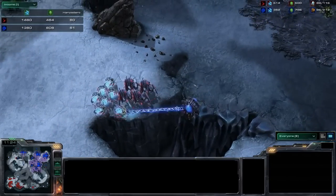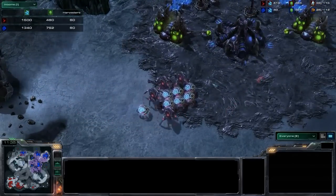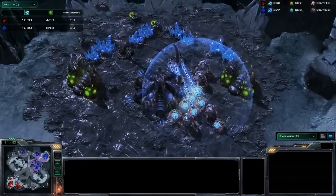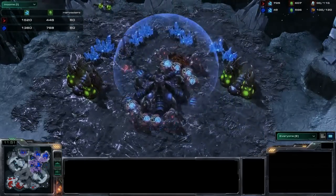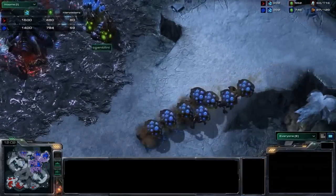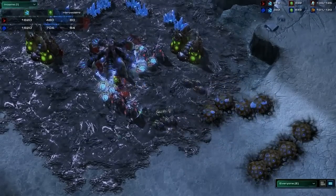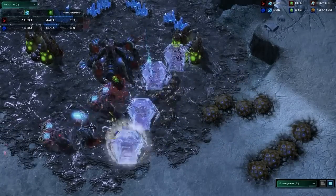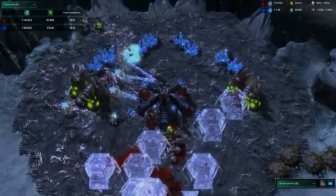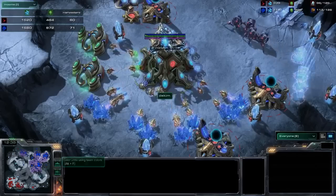Spine crawlers take it all down; Zerg finally goes back to mining. Stalkers are coming out — the core mix of stalker and sentry is very common in the mid game. That's all boosted by the mothership core: you can add tons of energy to Sentries, so if you were Zerg and frustrated with force fields, now you can face even more. The Protoss player gets up in there doing some harass, taking down spine crawlers. The swarm hosts have arrived, and those locusts are closing in — an extremely powerful siege unit. Those locusts are very thin units, much like zerglings in size, and can slip through any misplaced force fields with ease.